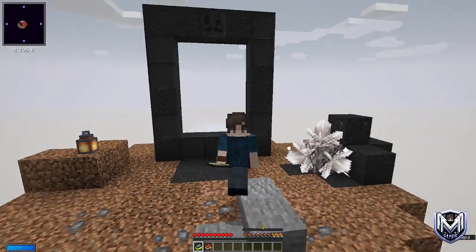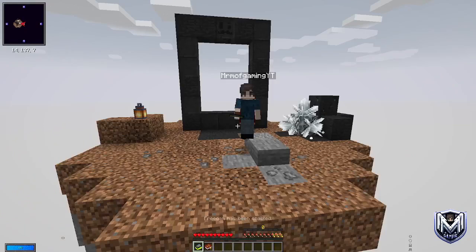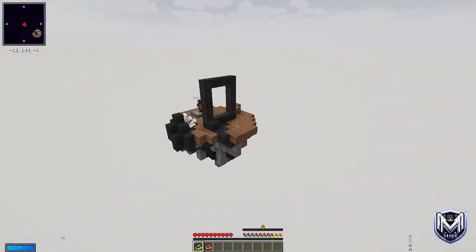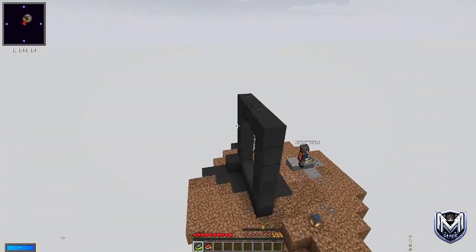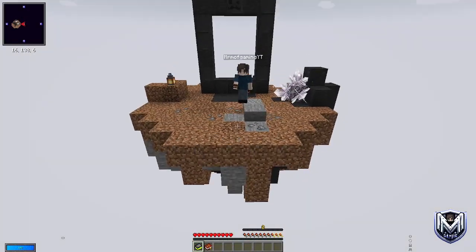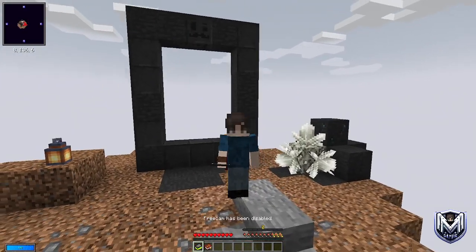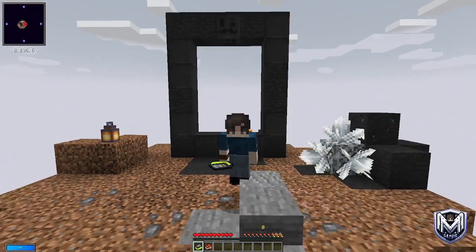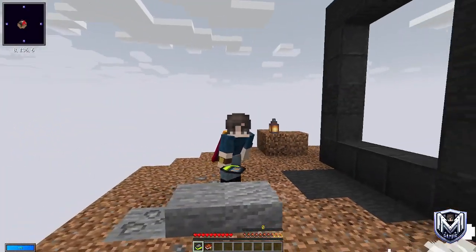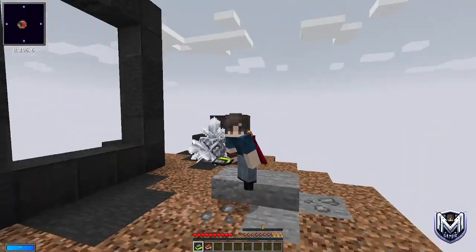So here we are on our Sky Vaults island. As you can see, we are pretty much in an open void area with a portal. We've got these crystals which I'll explain in a moment, and we have a lamp — and that's basically everything we have here on the island. We're trying to play this variant because it's a lot more challenging and we've obviously got a lot more ability to choose what we do.